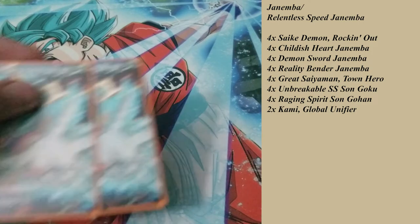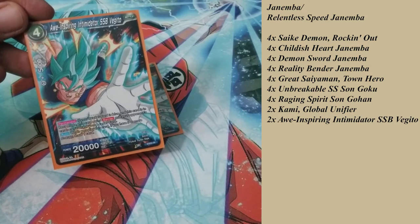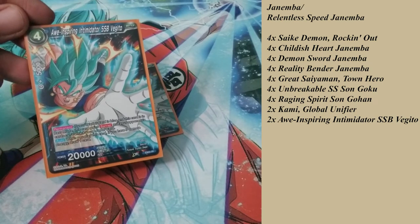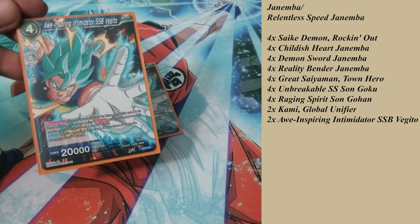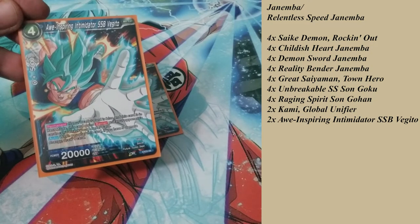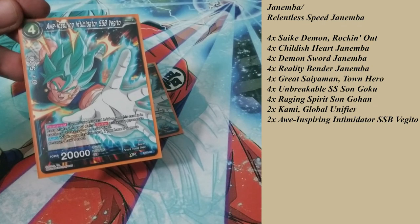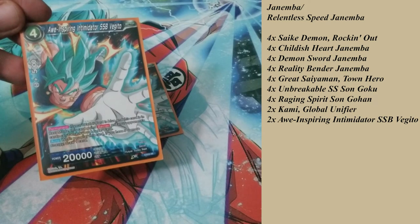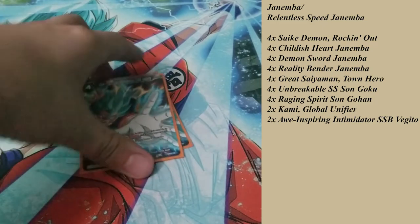To protect my leader, I also play two of the All-Inspiring Intimidator Super Saiyan Blue Vegito. As long as your leader is blue, while this card is in rest mode it gains barrier and your opponent's cards can't attack your leader. It saves the leader 20,000 power all the time. It is a four cost compared to a three cost, but its bonus is when you play it with five or more energy, you draw one card. So it's a nice little defender.